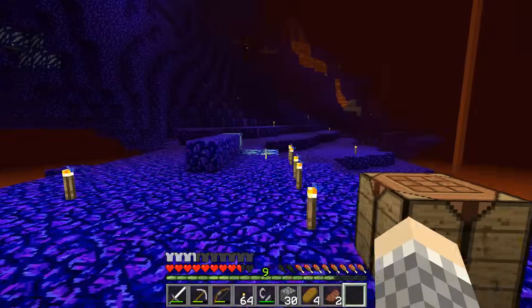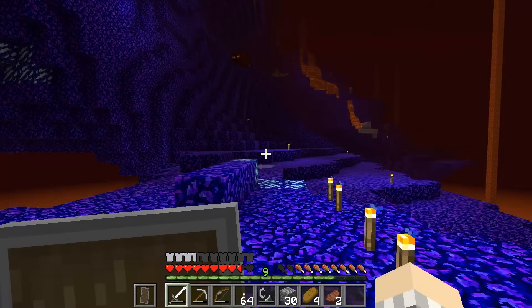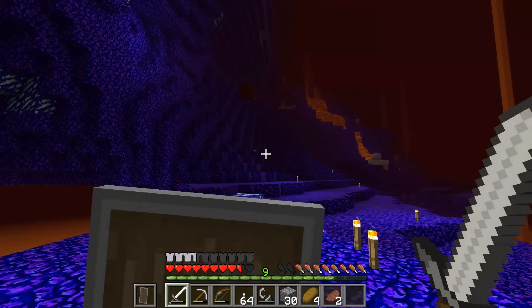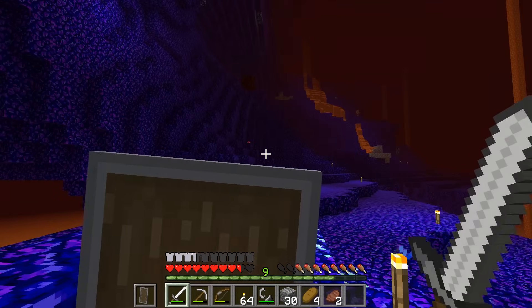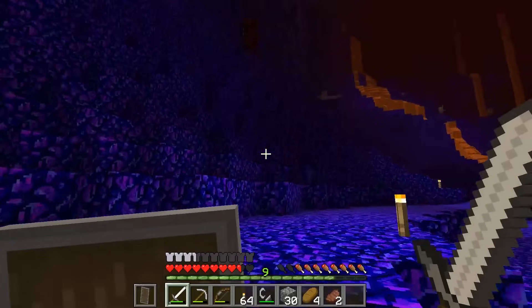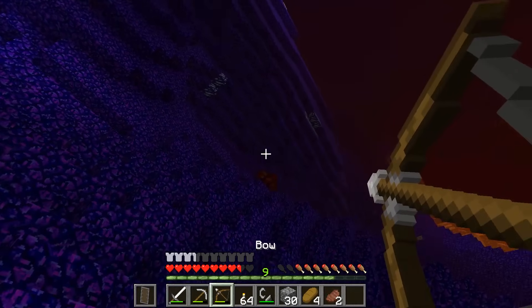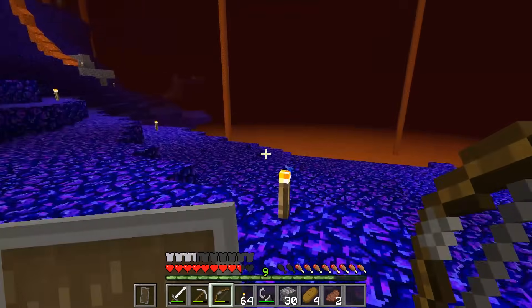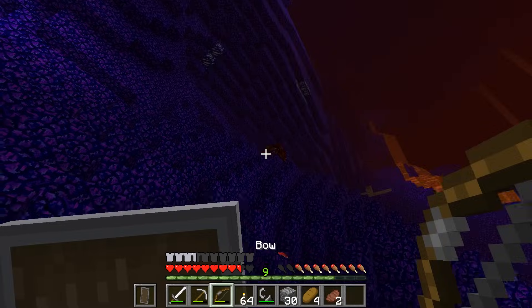We've got a shield. We've got a magma cube guy over there. I think in this snapshot they've changed the way blocking works — I heard you had to step backwards and do a thing. It doesn't seem to have changed though, we'll try it out. I have these arrows — will these affect you? What was that? Did you see that blue arc? Let's try that again — huzzah! That was a cool animation. He's got those blue things coming off him.